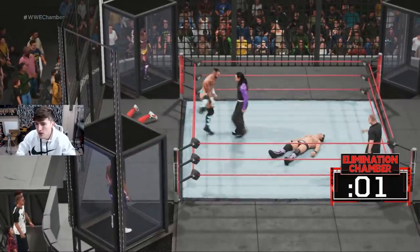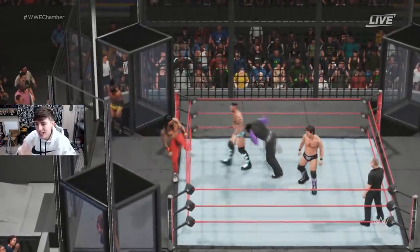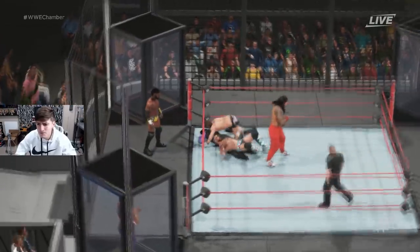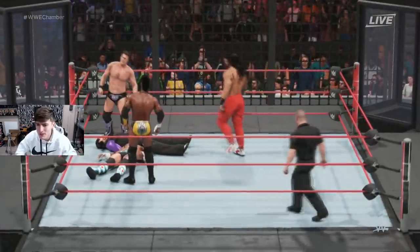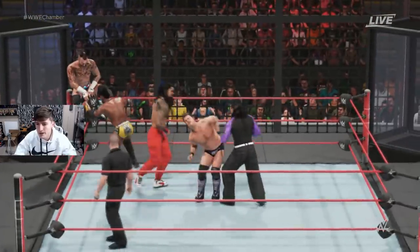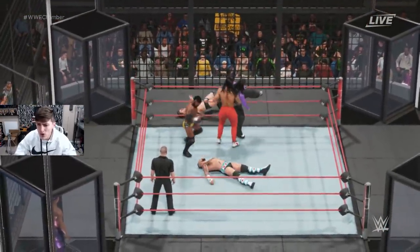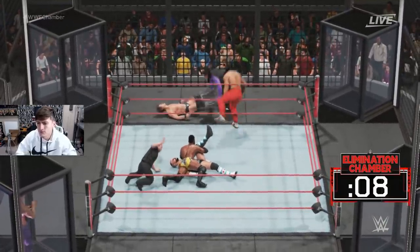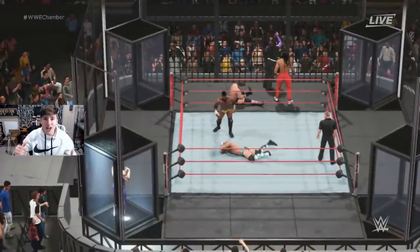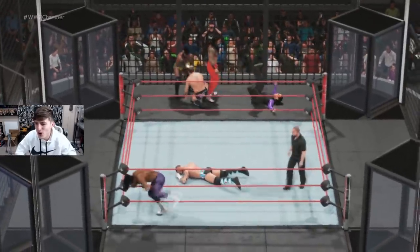Here comes Cedric Alexander at number five, so Velveteen Dream ends up getting the last spot in the Elimination Chamber. They enter pretty fast with no delays. Cedric Alexander disposes of CM Punk and we've got five men in this matchup — all of them in one corner just beating the hell out of each other. Cedric Alexander loads up CM Punk and hits the Mitsunoku Driver off the top rope, going for the pinfall. CM Punk kicks out! And here comes Velveteen Dream — all six men in the chamber!